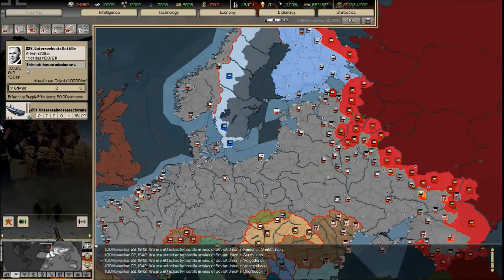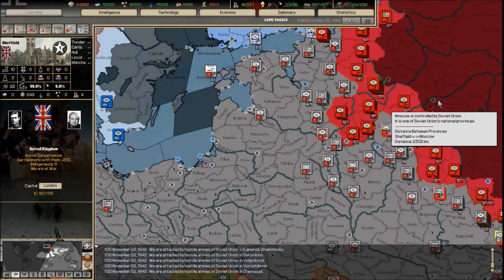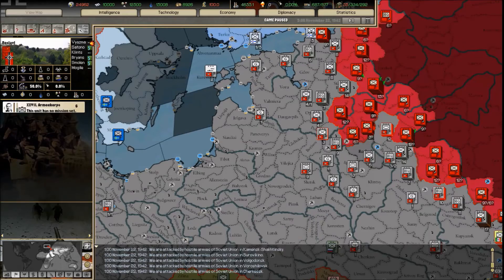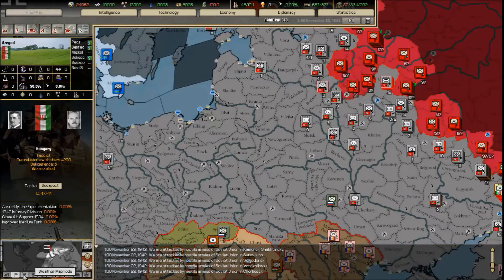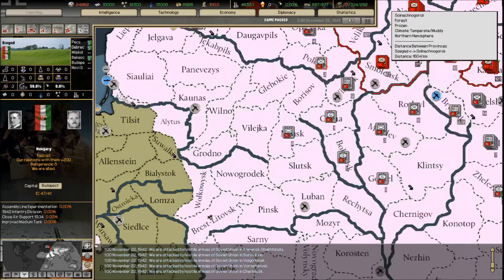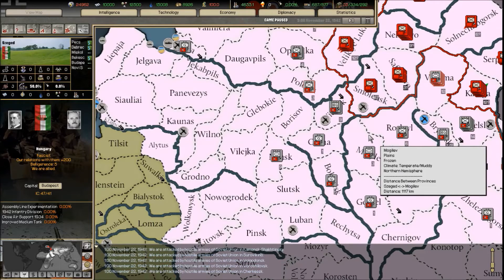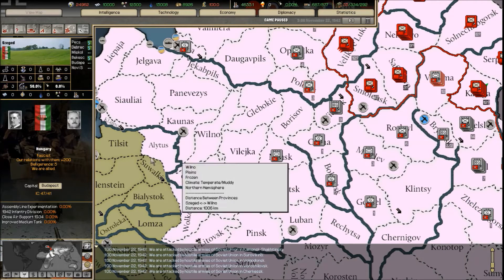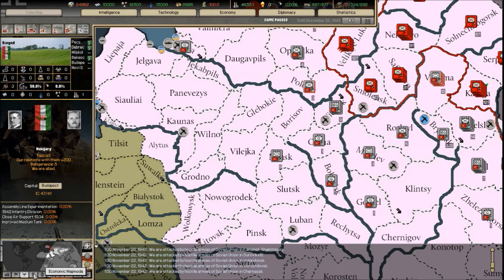The political mode separates your political boundaries between nations so you can easily see where Russia, Germany, and Romania are. Weather is critically important in this game — it controls how you play. You can't just invade countries when it's snowy and there are blizzards; it'll affect your troops in realistic ways. I'm often in the weather screen.